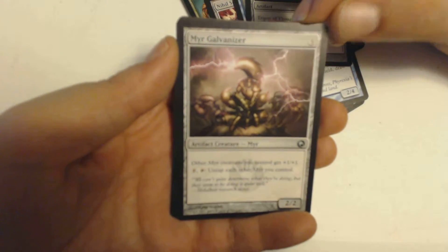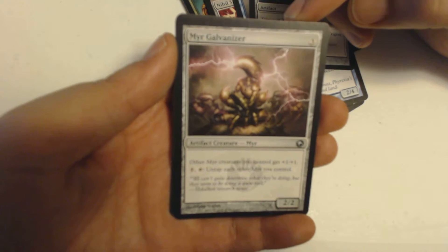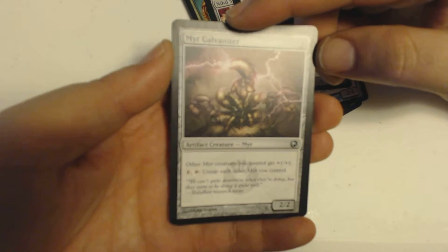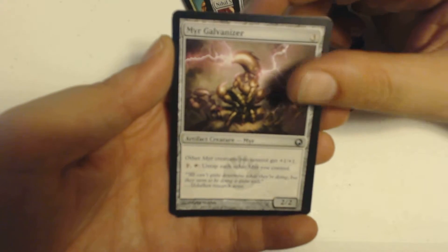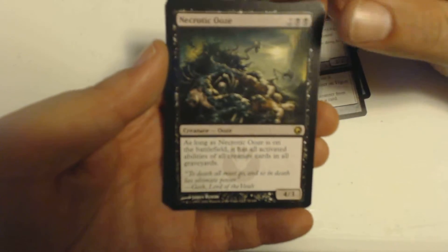Then I got a Mirror Galvanizer, a 3-drop Mirror Artifact Creature, 2/2. Other Mirror Creatures you control get +1/+1, and you can pay 1 and tap this to untap each other Mirror you control. This is a really good card if you have a Mirror deck — there's something with Mirror Battlesphere which really works well. That's a good addition.